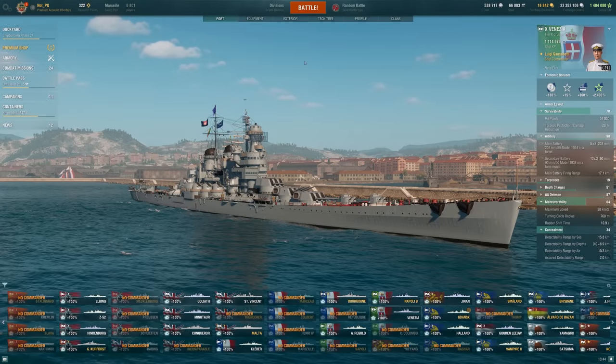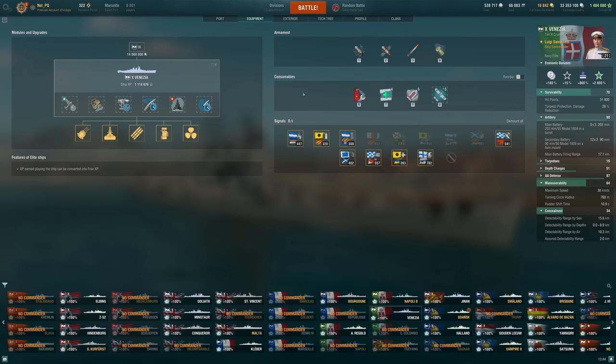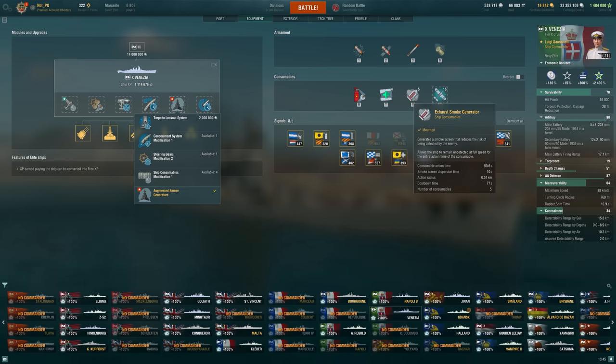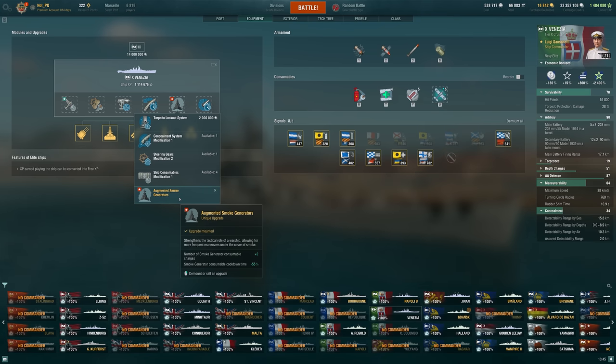I am very excited for today's video because we're playing with Venezia and the new legendary upgrade, or unique upgrade. This upgrade gives us extra smokes and reduces their cooldown. To me, this is the most interesting part of all the Italian tech tree ships — this augmented smoke, this exhaust smoke generator, allowing you to travel at full speed while fully concealed. It really leads to some very interesting playstyles and opportunities in game, and this upgrade is just going to allow us to abuse this smoke much more often.